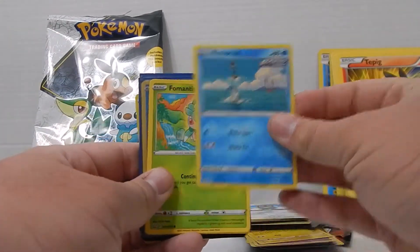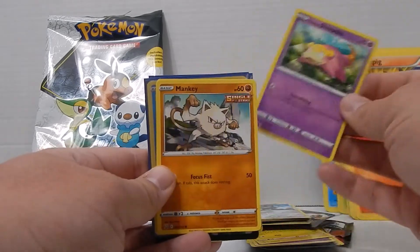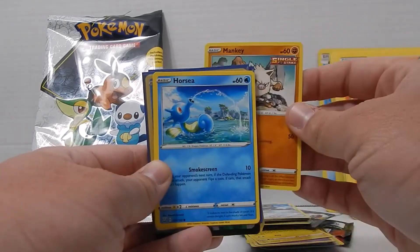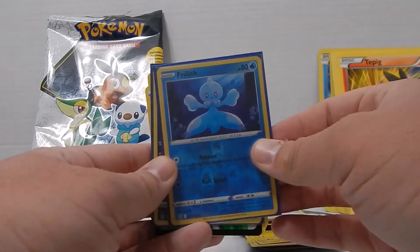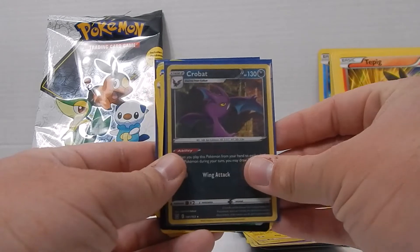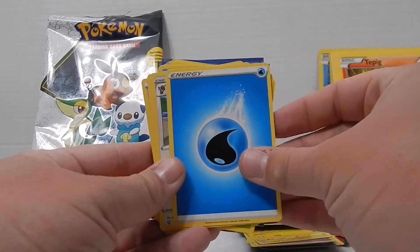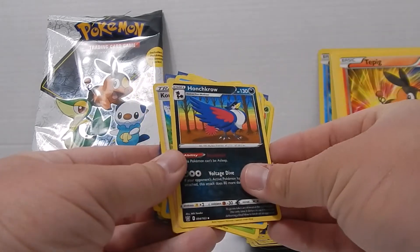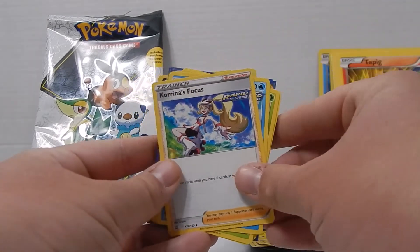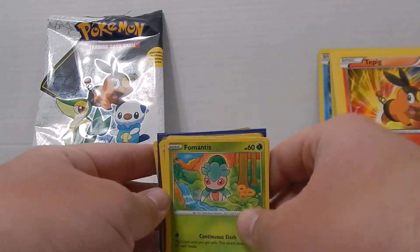And Battle Styles: Galarian Slowpoke, Mankey, Single Strike, a Horsea, Frillish, Crobat regular holographic — looks pretty good — a Water Energy, Perrserker, Hawlucha, and then a fish. And back to the Fomantis.